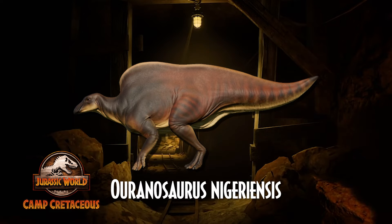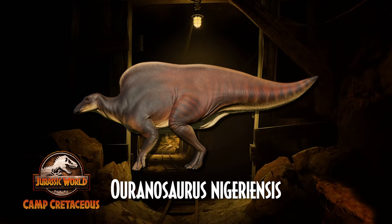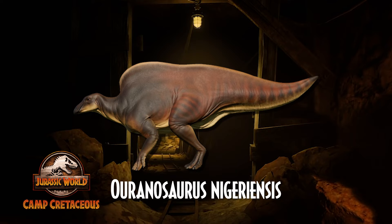Ouranosaurus nigeriensis first stalked its way into the franchise in Camp Cretaceous, scaring the campers at one of the many docks dotted around Isla Nublar, tricking the audience into thinking it was a fan-favorite, more recognizable sailed species — Spinosaurus. Ouranosaurus is a genus of herbivorous dinosaur that lived in the early Cretaceous period. The type specimen is Ouranosaurus nigeriensis, living from between 125 to 113 million years ago in what is now present-day Niger. Its name comes from the Arabic for courage, with the second part indicating the country of its discovery.